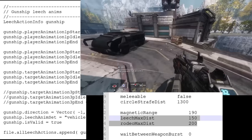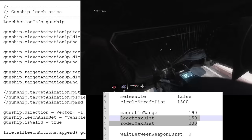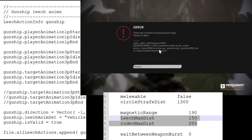Dropships are referenced multiple times in the scripts as being hackable, and Respawn didn't actually fully cut this feature. The gunship entity still has a hacking range in retail — if you get close enough and hold the interact key, it'll crash you back to the lobby.